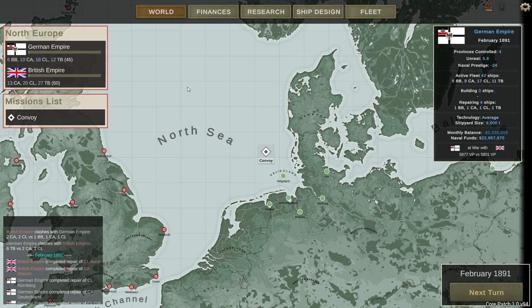We are at war with the British. We have a lead in battleships because the AI spawned the British in without battleships, so we have six battleships to no British battleships. We have ten heavy cruisers to thirteen British, eighteen light cruisers to twenty British, and twelve torpedo boats to twenty-seven British. In our last video, we lost seven torpedo boats but sank two enemy heavy cruisers, dropping them from fifteen to thirteen heavies — giving us a slight lead in victory points.